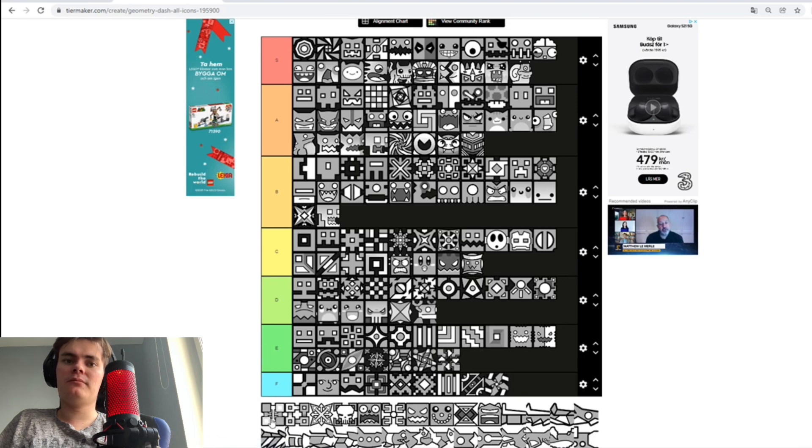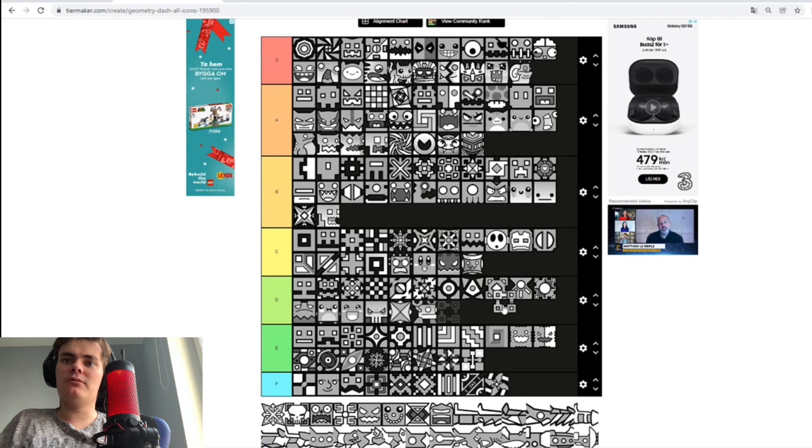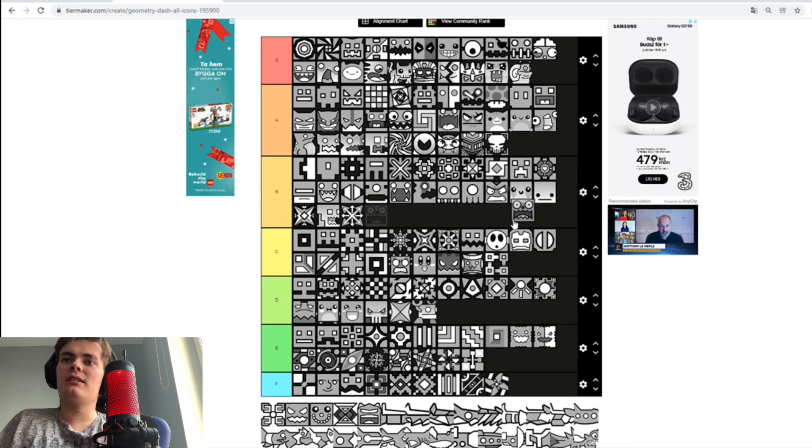I don't know what that is supposed to be. Neither this one, but it looks a bit cooler — C tier. This one looks cool. And what is this supposed to be — it's some skull. I think this is something you unlock when you complete the demon gauntlet or something, so it's one of the hardest icons to unlock — A tier. Then we got the Sub-Zero icons. We got this one — some weird-looking clown thingy. Looks a bit derpy — C tier.